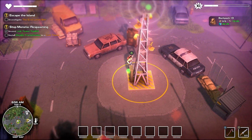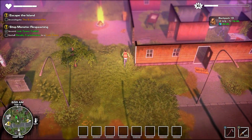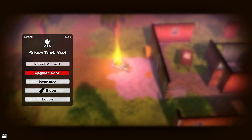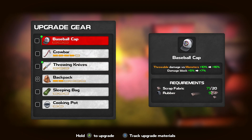All right, back to the grind. We're still not there yet - wait a minute, dude I could have done that a while ago. I'm dumb. We can almost max out our crowbar - let's get some tires. Throwing knives can be upgraded, a ball cap can be upgraded. Oh no no no, that takes tires too. I don't mind doing that.